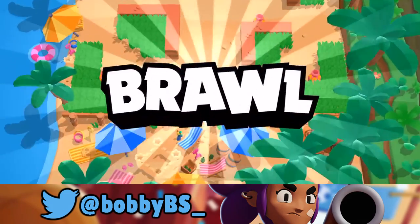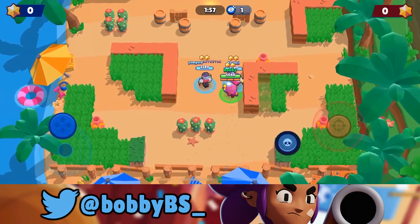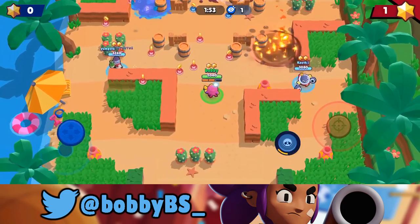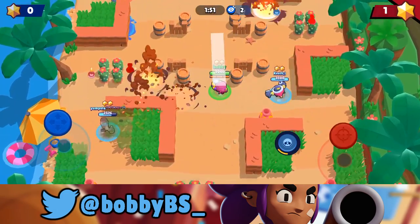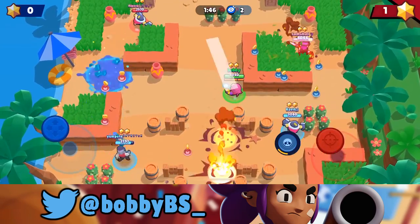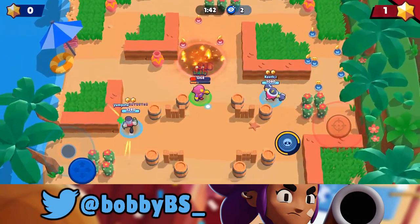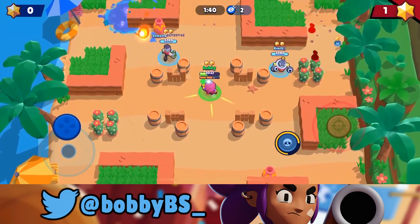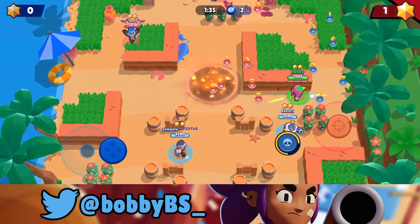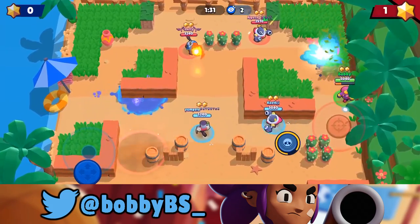Here we go into the next game and they're going with kind of the same meta — a double thrower but a Mortis mid to counter the throwers. This isn't a terrible comp but I don't think it's too good if the other team isn't running double thrower. We're going to go really aggressive here. We obviously want to get close to that Mortis, charging our super — we're already three quarters of the way there. We know the Mortis is somewhere in here, so we're just going to spray away.